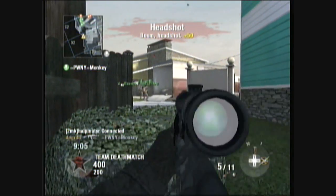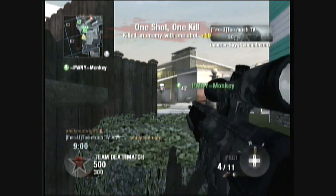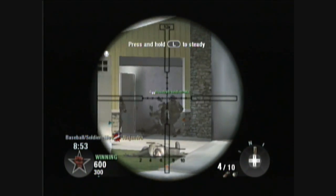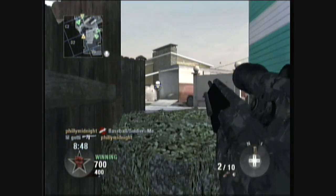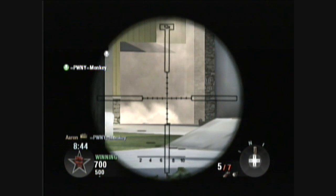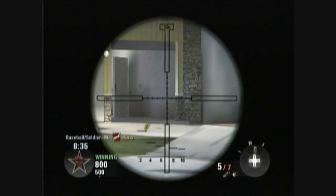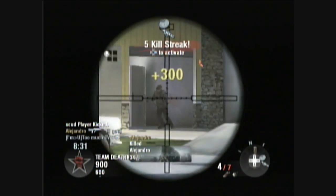As for its power, this is where they made the changes. With attachments, it is the same as it was before — one hit kill to the head, the neck, and the chest, as it always has been. However, for some odd reason, with no attachments on it, this thing becomes a one hit kill to the head, neck, chest, and stomach, giving it the same power as the L96 with no attachments. In this video I'm actually using no attachments to demonstrate that, yes indeed, it will one hit kill to the stomach if you do not have attachments on it.